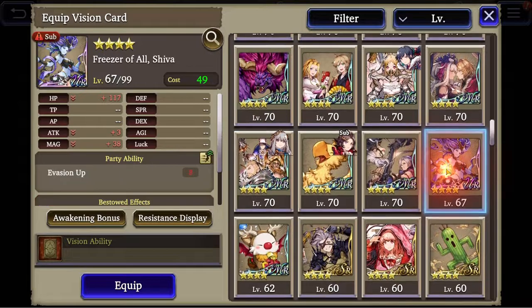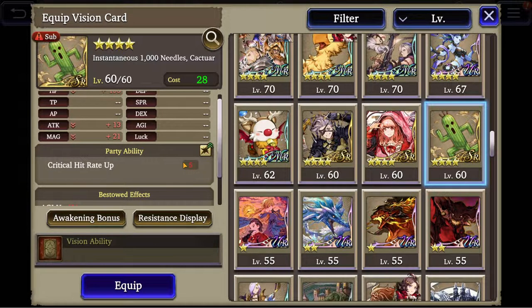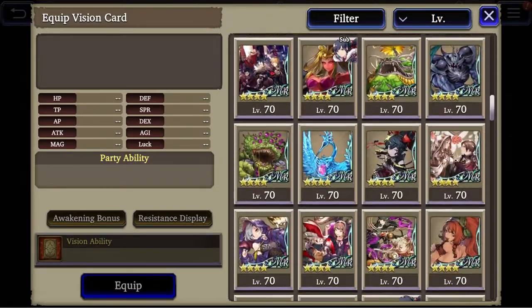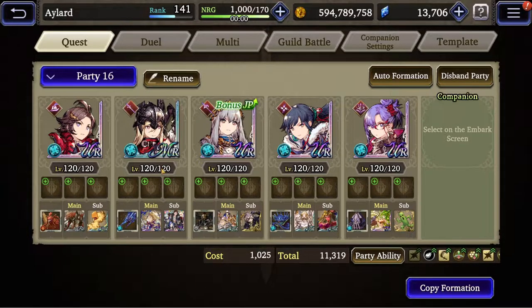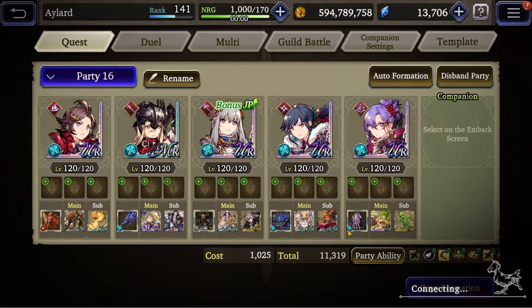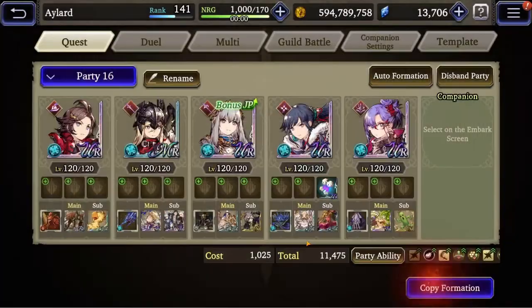Once everything is set up, let's sort agility. This vision card gives agility, so Yldira gets that — congratulations. We have a nice setup: 92 agility on one unit, 96 on another. We need to surpass Glaciela's agility, so I'm going to give Belze to Farm. Belze should take her to 105 — that's perfect.